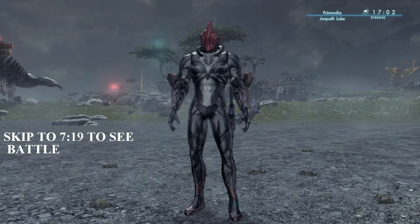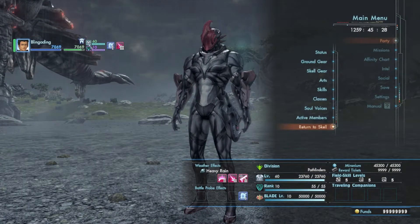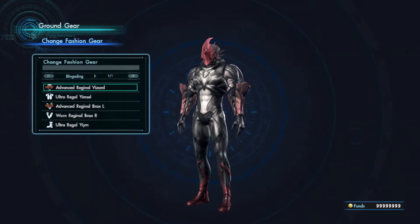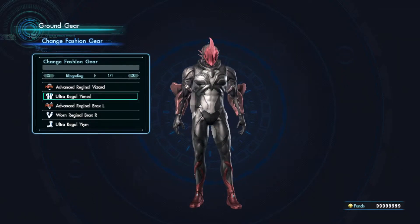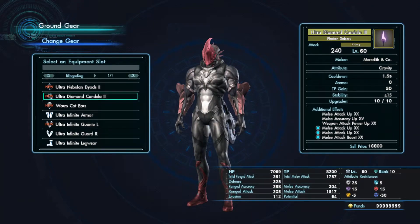The goal with this build is to get a little synergy going on, like with my other builds — just do something cool. Let's take a look at the aesthetics. This isn't a dedicated armor set but a combination of different armor pieces from various sets. The Visitor and Braxes I'm not sure about, but the Yimsel and Yeems are from Orphean Light — the second-to-highest tier, Ultra Regal. It looks nice and edgy, and it also works great with my Photon Saver since the photon energy is red, which looks really nice.